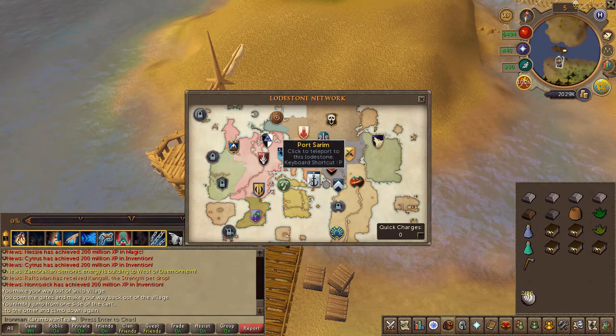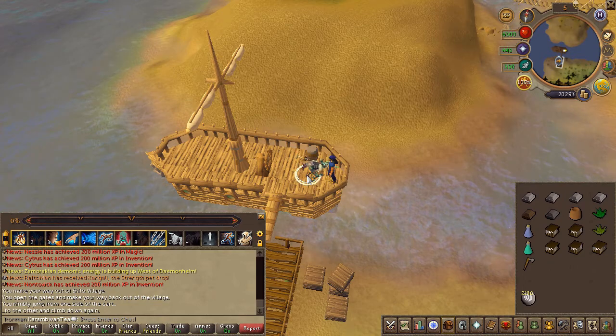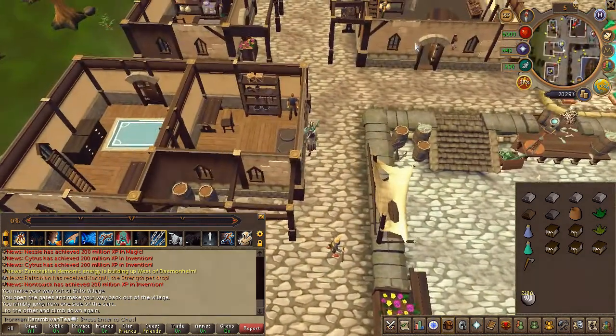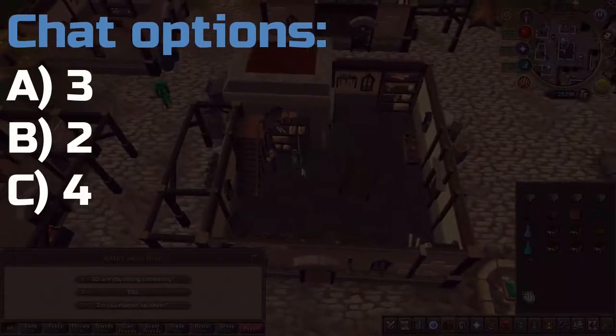Next, teleport to Port Sarim and speak to the owner of the axe shop, Brian. Chat options are on screen.